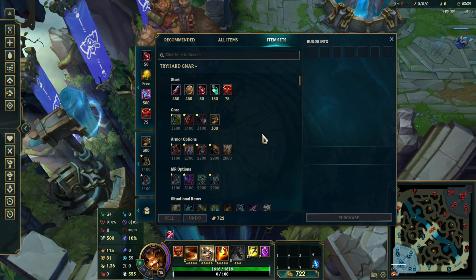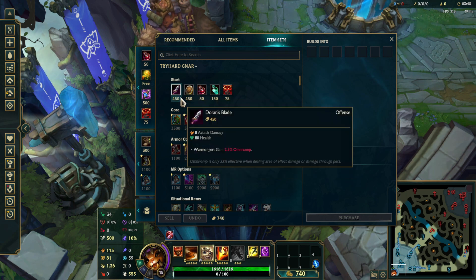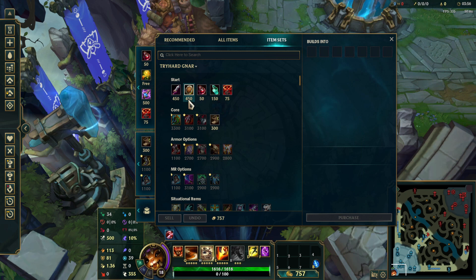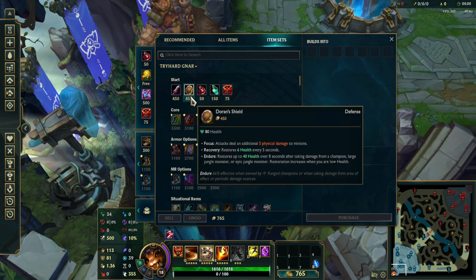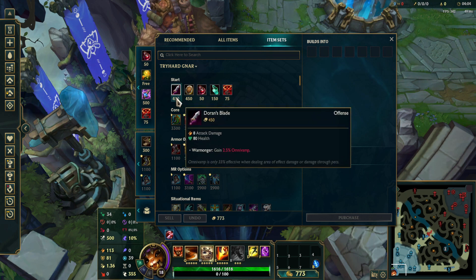Next is items. For your start, you always want to go Doran's Blade or Doran's Shield. Go D-Blade if you can poke them out pretty well. Go D-Shield if you're getting poked out. Also for runes, if you're getting poked out, go Second Wind instead of Bone Plating. If you poke them out well for all-ins, go Bone Plating.